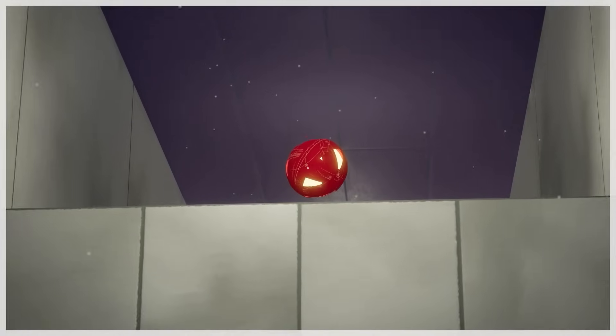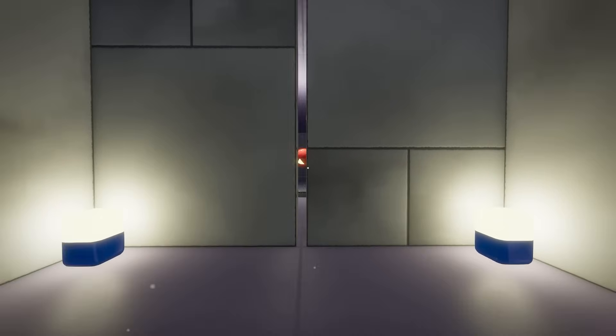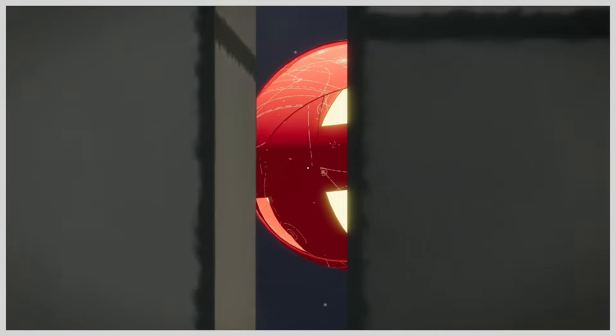So if we want to get across this large gap, we just zoom in with our mouse and we can really, really zoom in. So we end up right next to it. We can use that to get up things pretty easily, and we can use it to get through tiny little gaps - just go boosh and then we're through the wall.